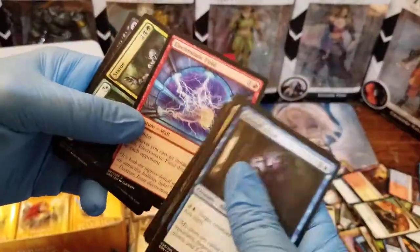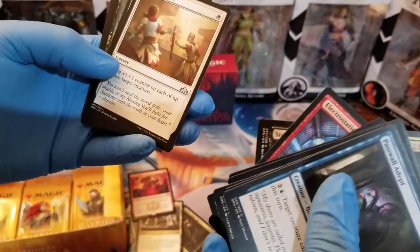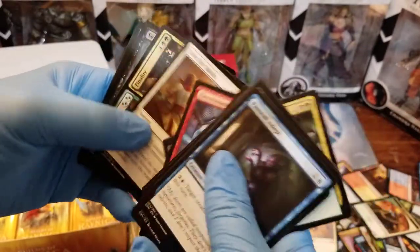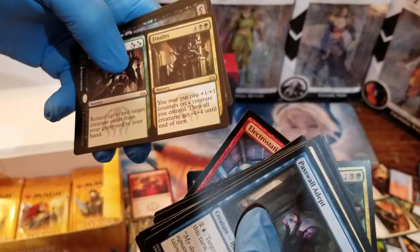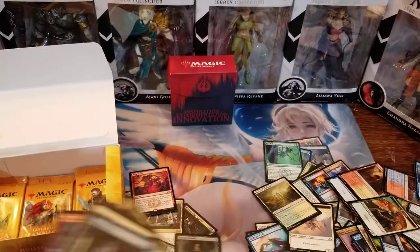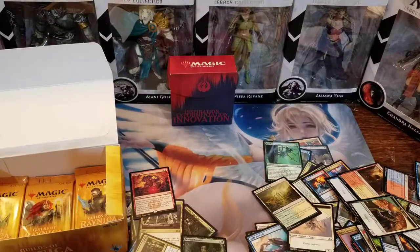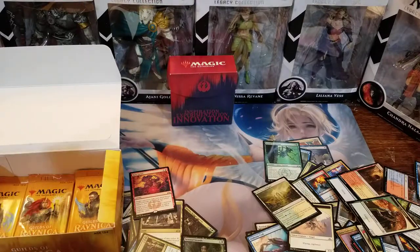We got another pack of cards. We know there's a foil in that pack. Another flip card, a Boros flip card, Gird for Battle, another rare flip card. And a common foil. Let's go for some more shocks. We're doing pretty good on Mythics. I did get some good cards out of the set so far. As far as value goes, I think this set's going to have some good value cards in it.